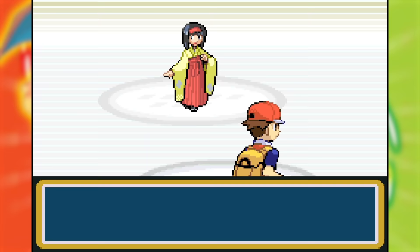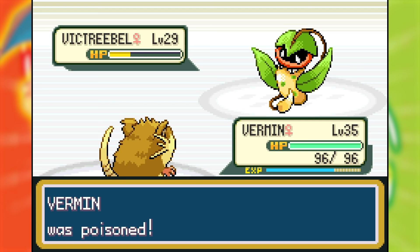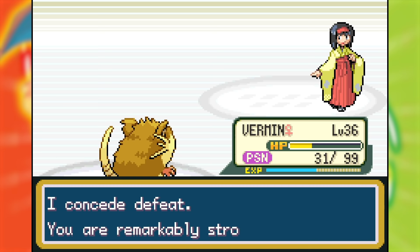Then I took on Erika and it was a piece of cake. Her Victreebel poisoned Vermin, meaning she fell into my trap — Vermin has Guts, so its attacks got way stronger, and in a matter of just a few more turns, Vermin had swept through her team, giving me my easiest gym battle so far.